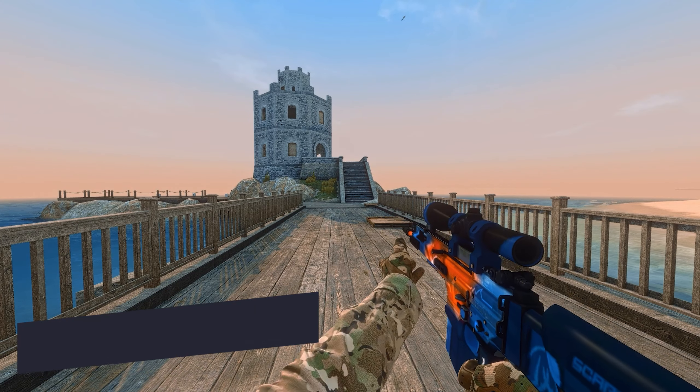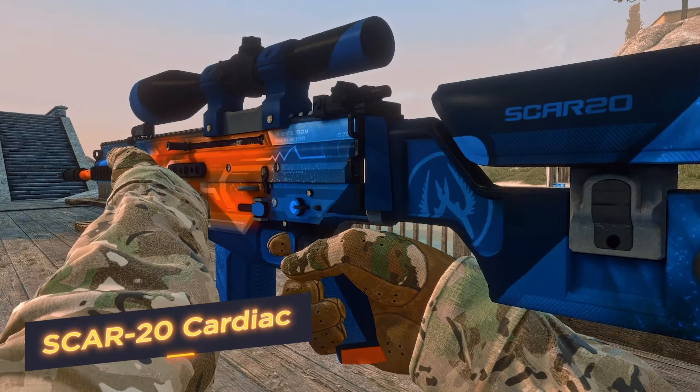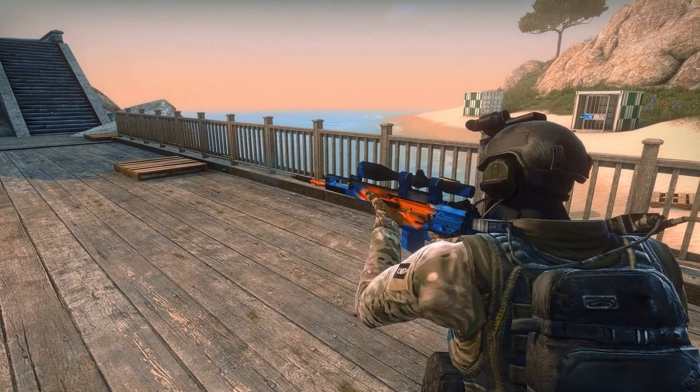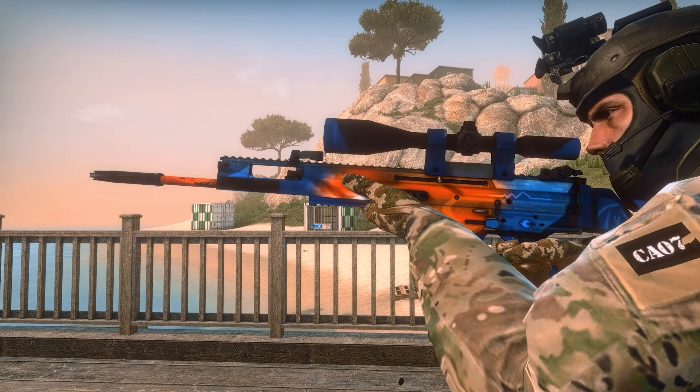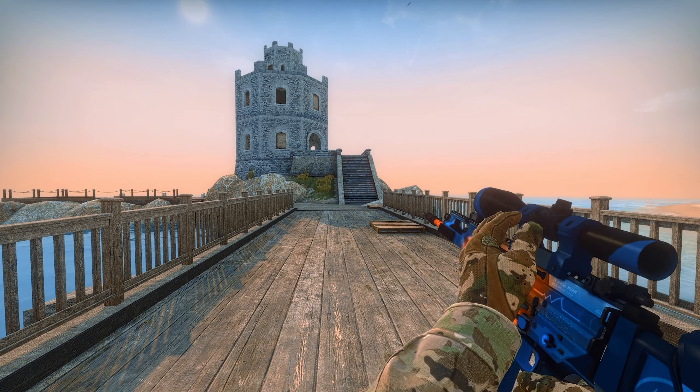Scar 20 Cardiac — a futuristic pattern of cold and hot shades, flames bursting through ice. This explosive contrast creates a unique individual style. Scar 20 Cardiac — a smooth flat line: this is how the cardiogram of your enemies will look from now on!